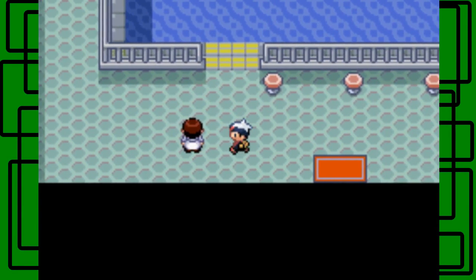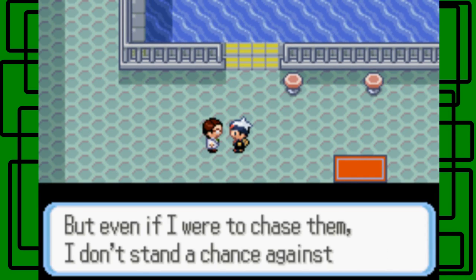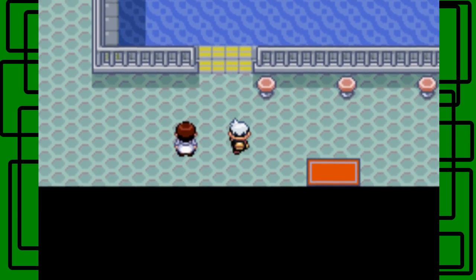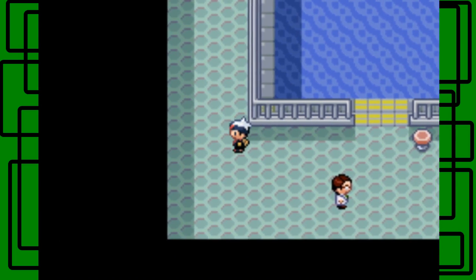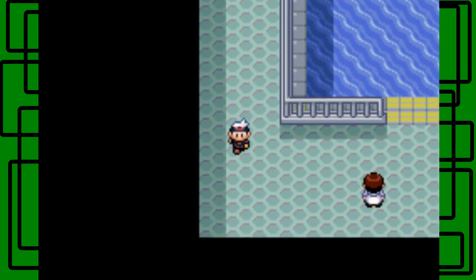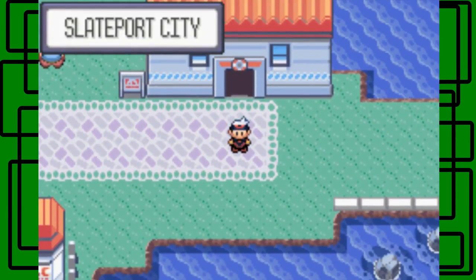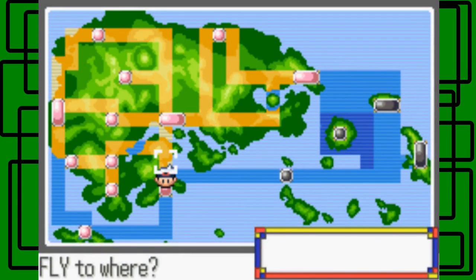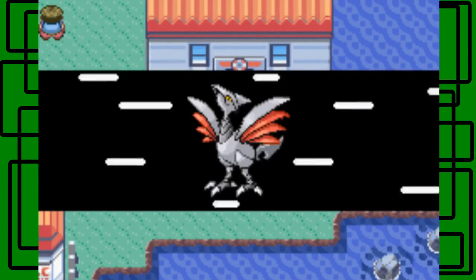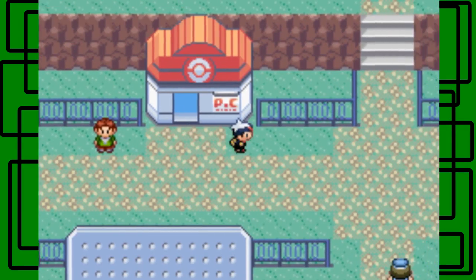So everyone just left after that confusion. Captain Stern is right here again — he says the same thing. We can actually surf up into the harbor but they don't let you surf in this water apparently. The harbor is pretty much empty. I'll get your submarine back, Captain Stern — don't worry. I've played this game like three times completely. Let's get back to progressing the game and head to their hideout.